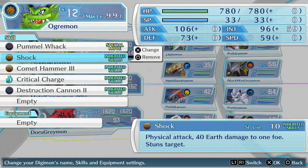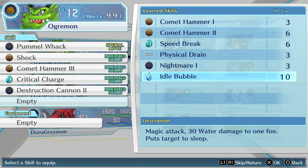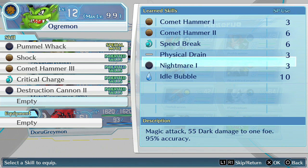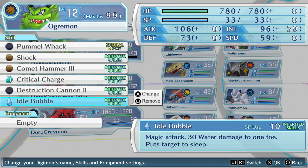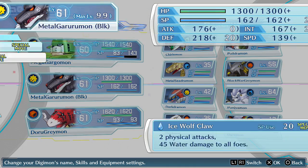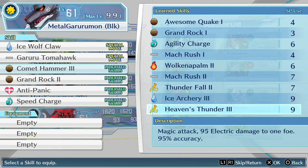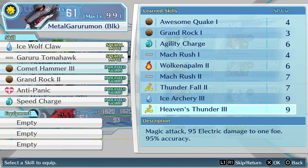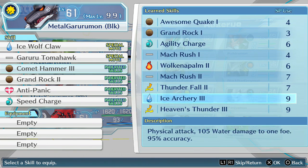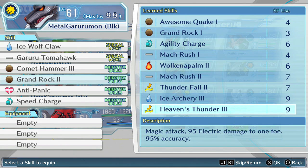Let's move this one. Shock — stuns targets. Got it. Puts target to sleep? That could be good. Let's do that. I already checked KirinMon. Not exactly sure if he was the one. 105 Earth damage — not bad, actually. I'm gonna get this.